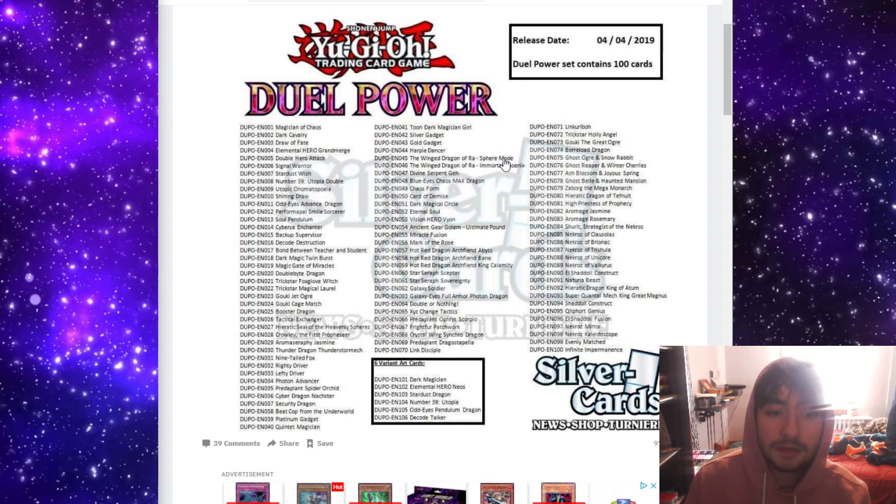Sphere Mode — a semi-used card in a lot of side decks nowadays because of Thunder Dragons and Guard Dragons, so that's pretty cool. Wind Dragon of Raw Immortal Phoenix, I believe, only had one printing, so it was like $14 or $15. This is really awesome.